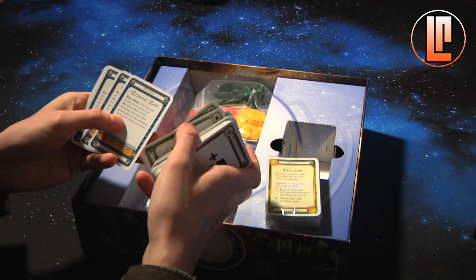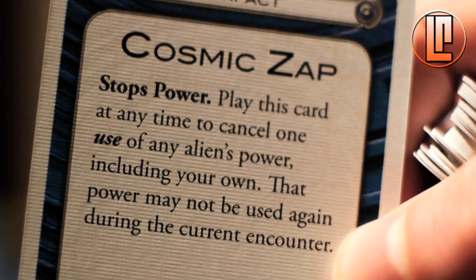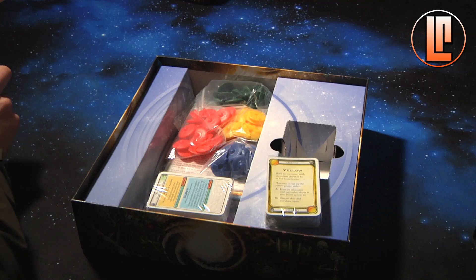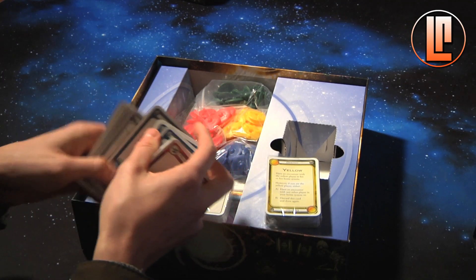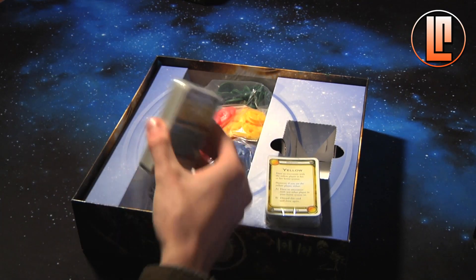There are some artifacts - a cosmic zap, which is very powerful as it stops an alien's abilities, so you've got to watch out for those. Some more artifacts too. There are so many cards in this game, really cool, and here's yet another deck of them.